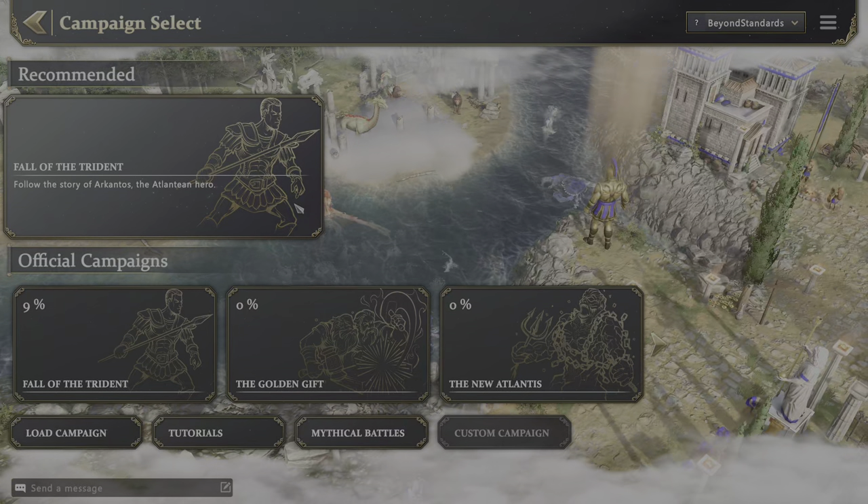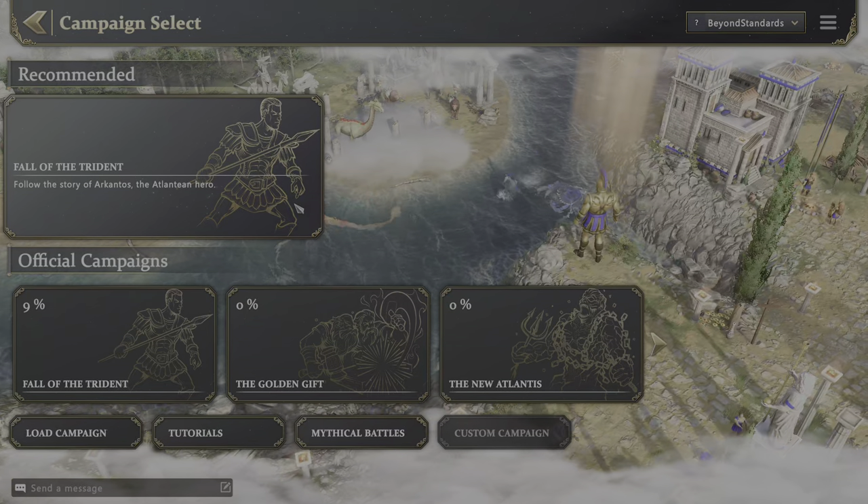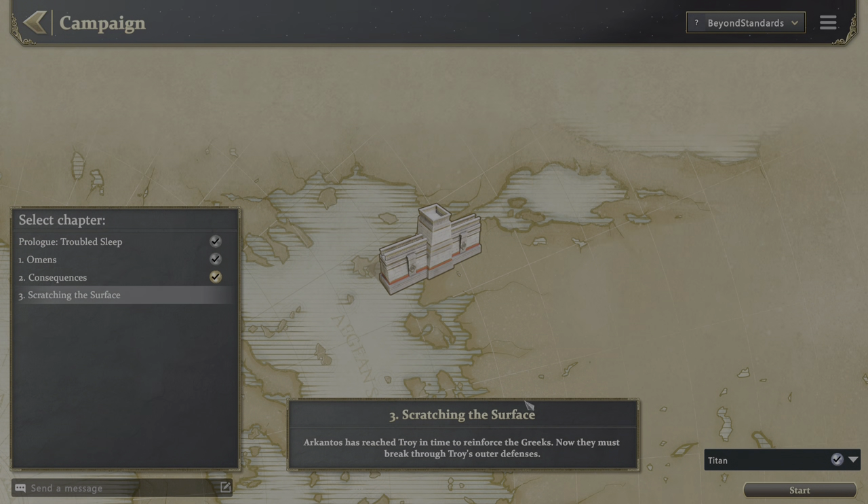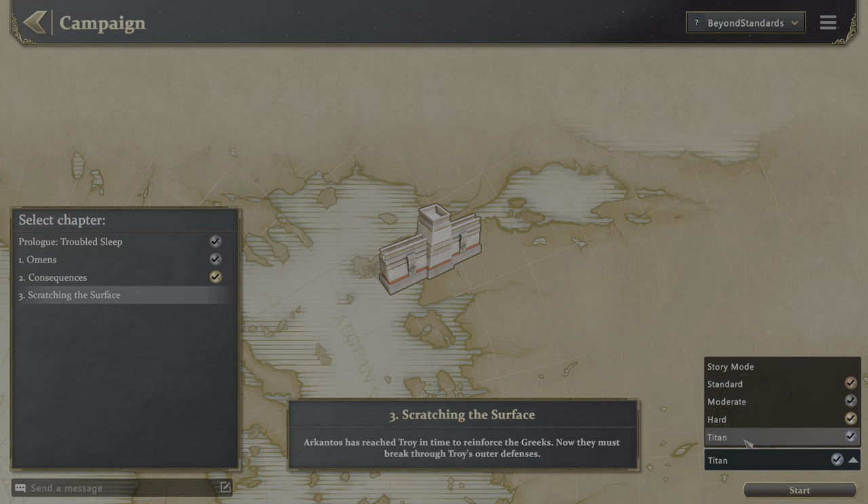Welcome to the Age of Mythology Retold campaign playthrough on Titan difficulty. We are on mission number 3, Scratching the Surface, and this is going to be the first time we're choosing the hardest difficulty in this game.